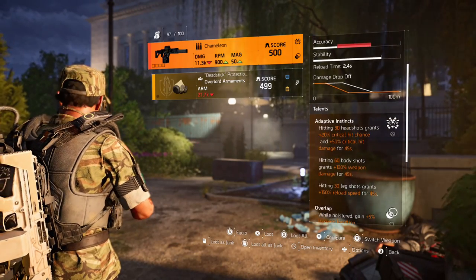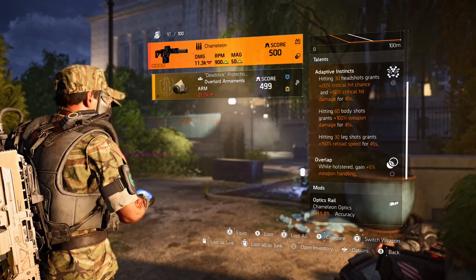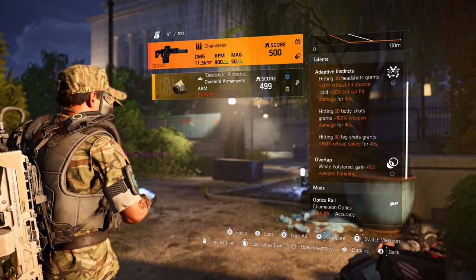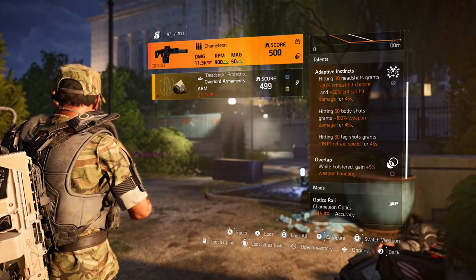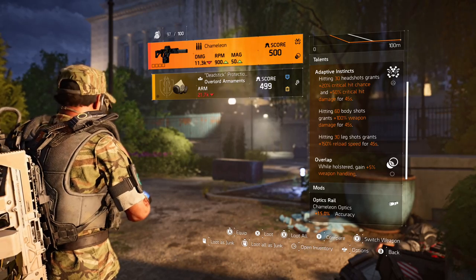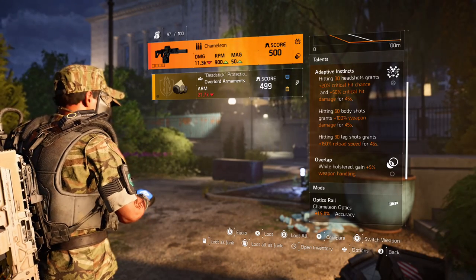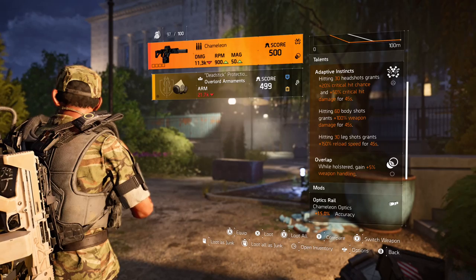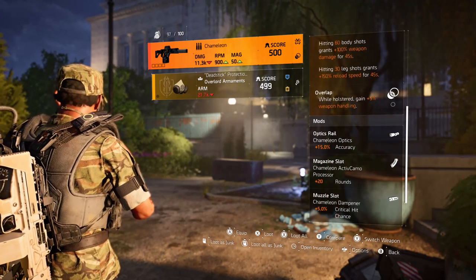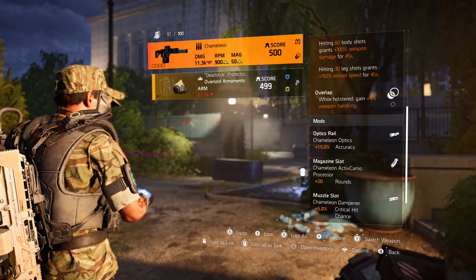So this is the reason why the Chameleon is so deadly — Adaptive Instincts. Hitting 30 headshots grants 20% critical hit chance and 50% critical hit damage for 45 seconds. Hitting 60 body shots grants 100% weapon damage for 45 seconds. Hitting 30 leg shots grants 150% reload speed for 45 seconds. And while this gun is holstered, I get an additional 5% weapon handling on whatever other gun I'm carrying.